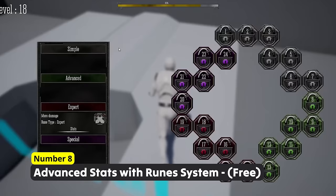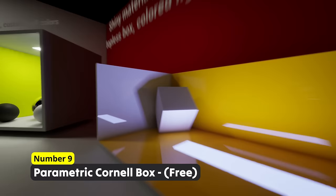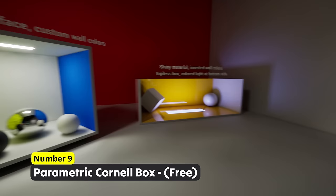Understand the beauty of Unreal Engine's lighting system using Number 9: Paramedic Corner Box. This tool was specifically created to understand the behaviour of Lumen in different scenarios. You can observe the quality of soft shadowing as well as the quality of reflections and other lighting related things.